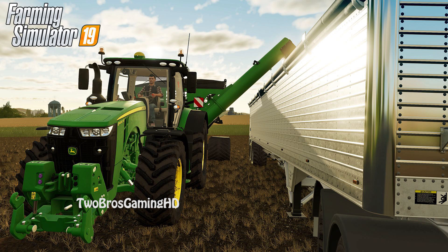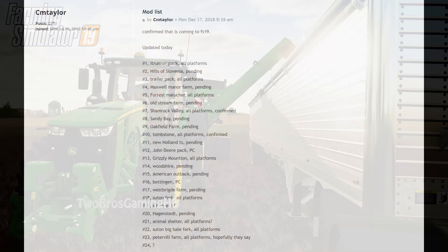You can see on the screen right now basically some of the mods that are coming to Farming Simulator 2019. We have 23 new upcoming mods for Farming Simulator 2019 right now, and it is confirmed by Giants that these are actually coming sooner or later.